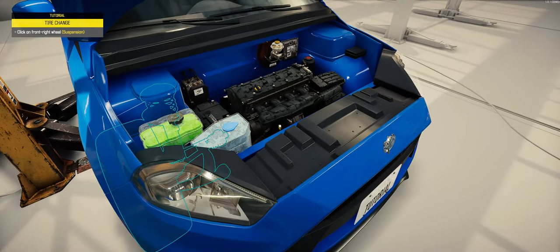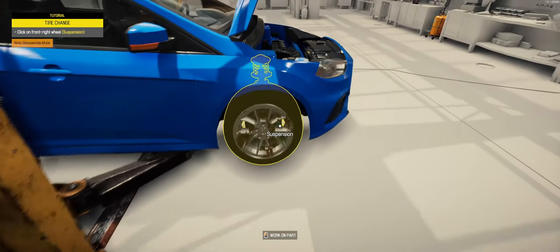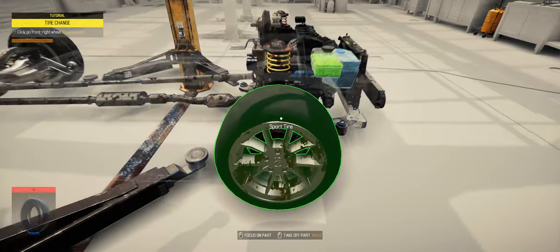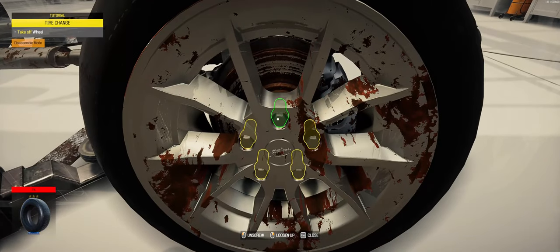In real life we'd be checking that dipstick. We should have that in the tutorial — I would think that would be an important thing to do. All right, let's take this wheel off.